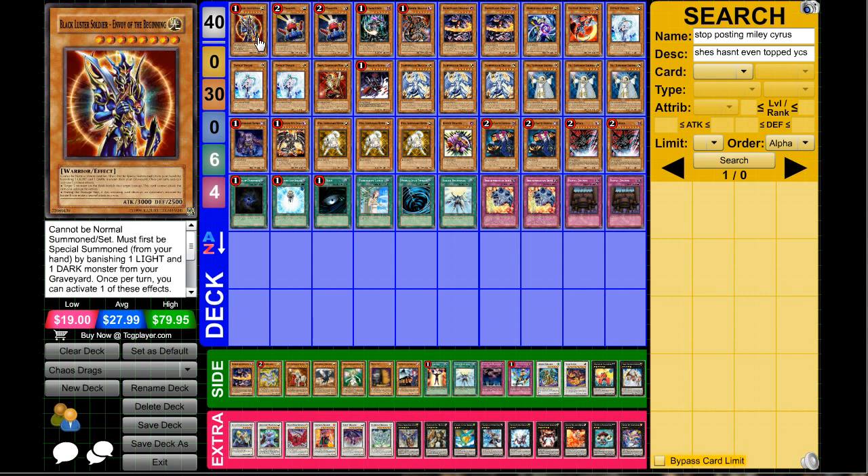First off we have Black Luster Soldier. If you don't already have one, just wait three days — there's a tin coming out that's going to have him in it.